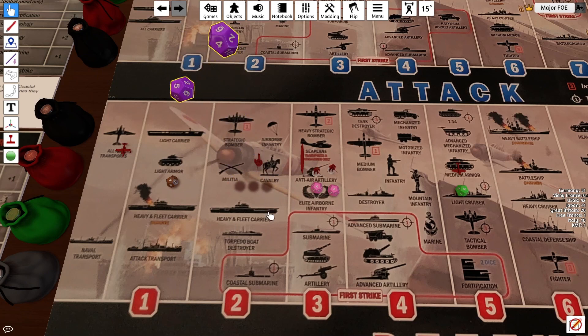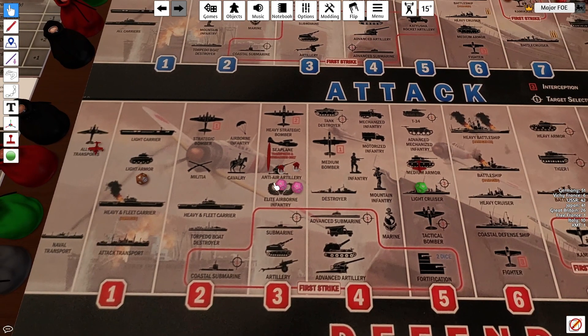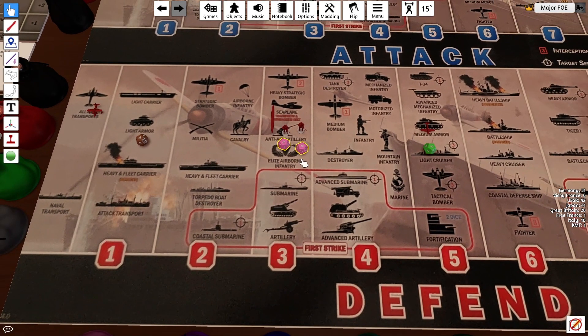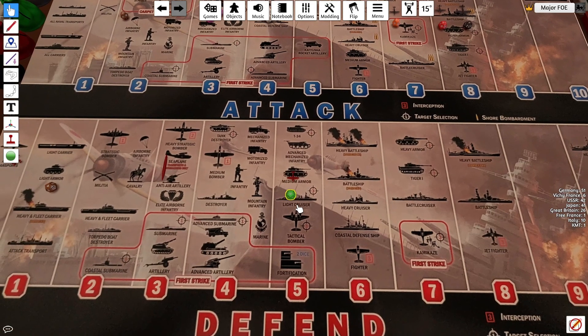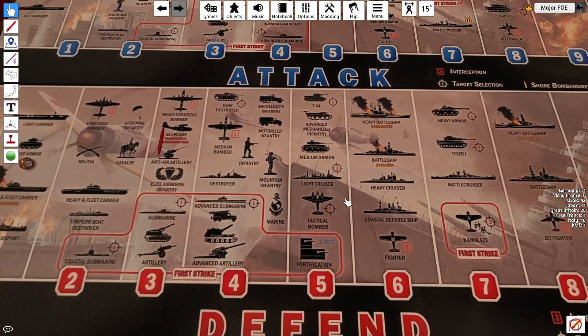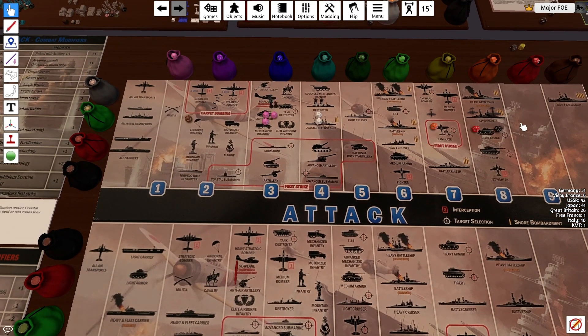Two airborne at three — both misses. Essentially they're at 2, but they get plus 2 for the fort, then minus 1 for Barbarossa. So they'll miss. That's two more off. Then they have the fighter at 6. My fighter didn't hit, but if his fighter does hit at a 5 I'll lose my fighter. That's a twelve — this couldn't have gone any better. That's all gone. I lost a marine — not upset.